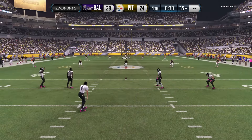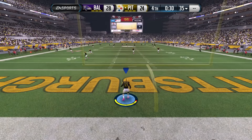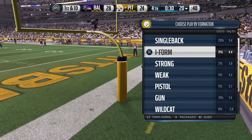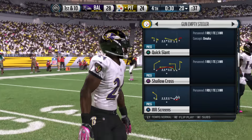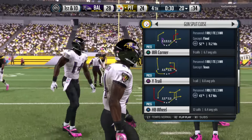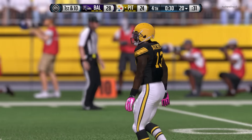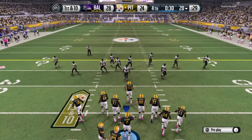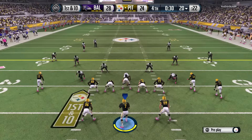The Steelers set to return the kick. No return — the ball's coming out to the 20. The Steelers' offense comes out here desperately looking to put a drive together that can give them a chance late to win this game. In a situation like this for the offense, don't try to make the big play — let it happen. Take a short gain if that's what the defense is giving you, especially on first down. Get this drive started by doing the right thing.